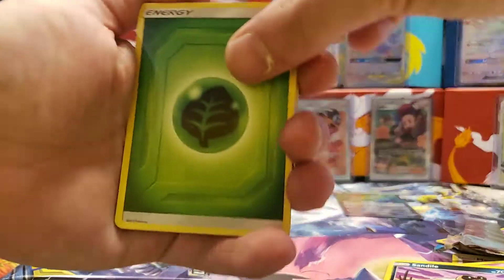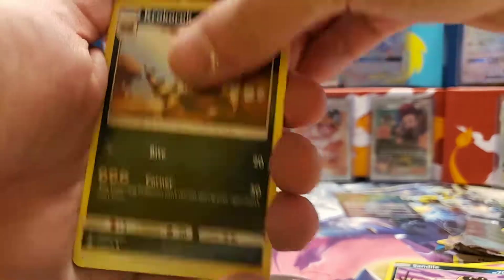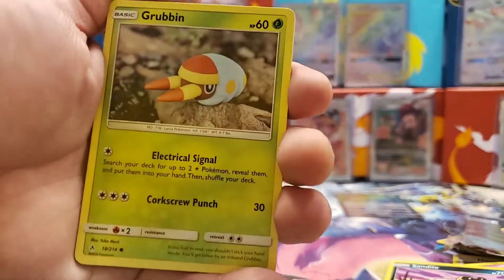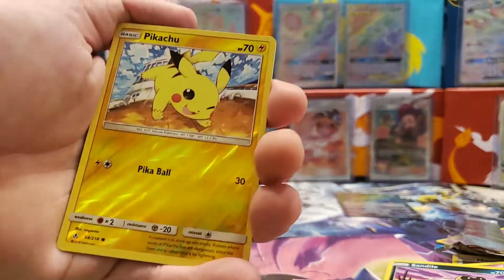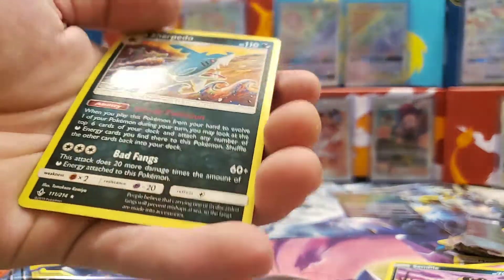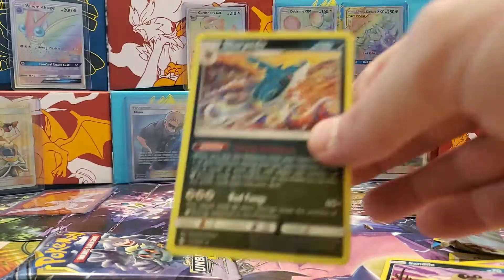It is a hard set for pulls anyway, so I'm not the only one having issues lately. Seventh pack: Grubbin, Gastly, Clefairy, Spritzee, Force holo Pikachu, and a Sharpedo non-holo.